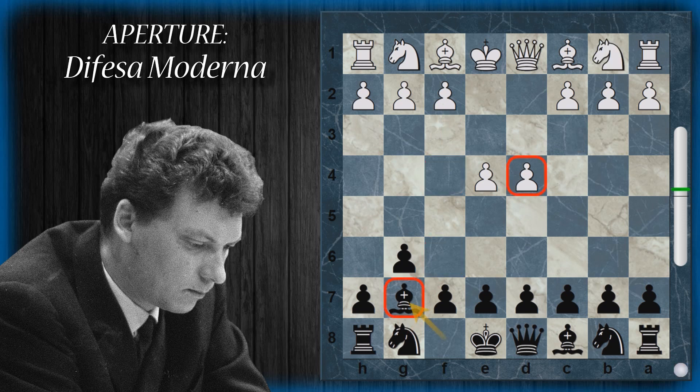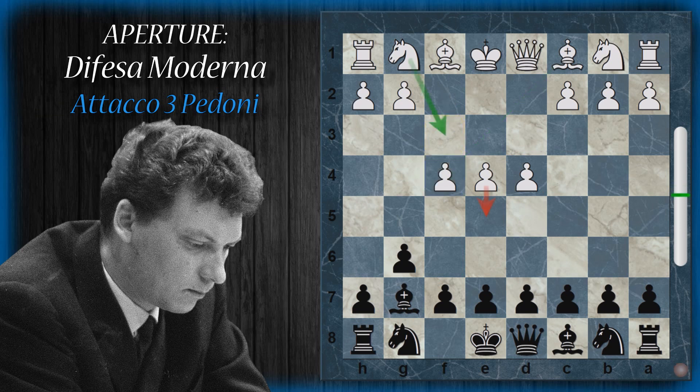Il cosiddetto attacco dei tre pedoni inizia con f4. La mossa comunque più giocata dal nero in tutte le varianti è la spinta d6, perché è necessario trovare un fermo per l'avanzata e5 del bianco. Così facendo si apre la via anche a questo alfiere e si sostiene la spinta c5, che va ulteriormente a fare fuoco sui pedoni centrali del bianco senza mettere troppo a repentaglio il re nero. L'uscita del cavallo viene posticipata e non viene giocata spesso su f6, ma a volte su h6 o e7.